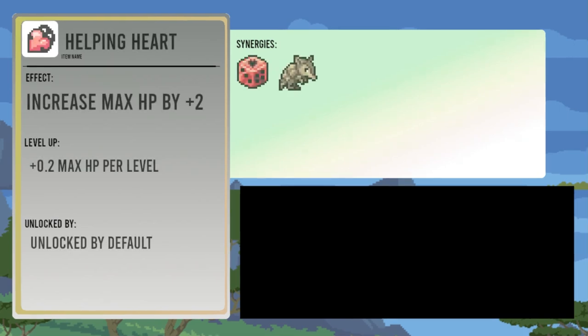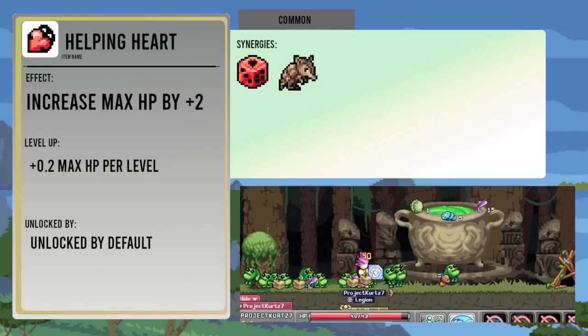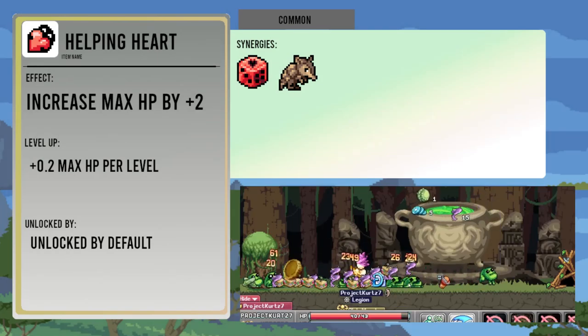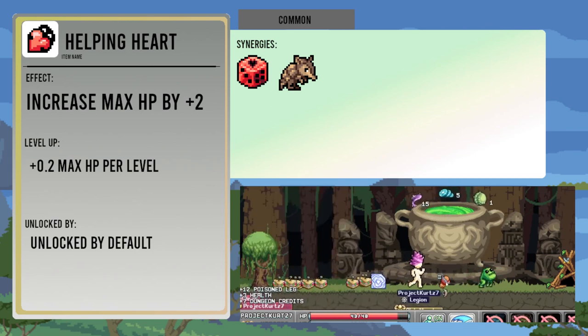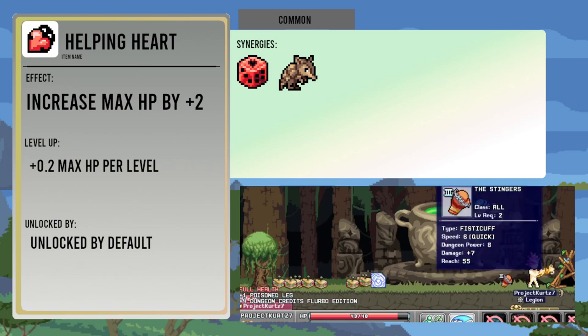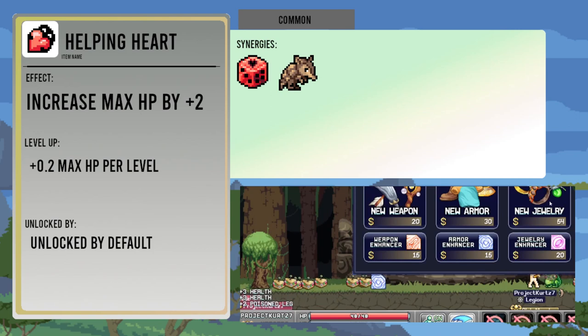First item is the Helping Heart. It increases your max HP by two, and each time you level it up it increases it by another point two. It's the first of ten items that are unlocked by default. It improves the effect of the plump dice and the armadillo, since both of them scale with max HP.